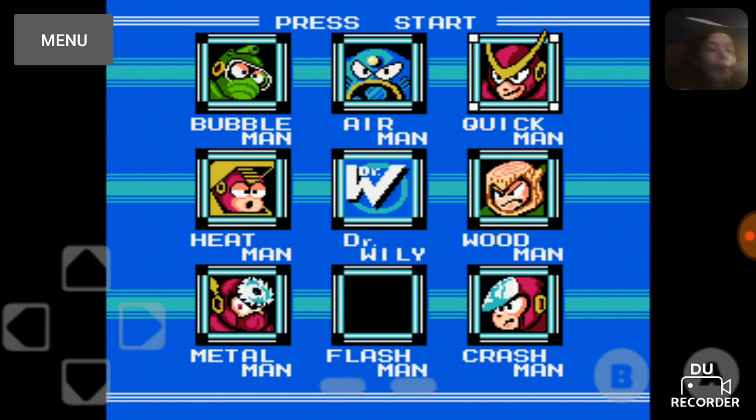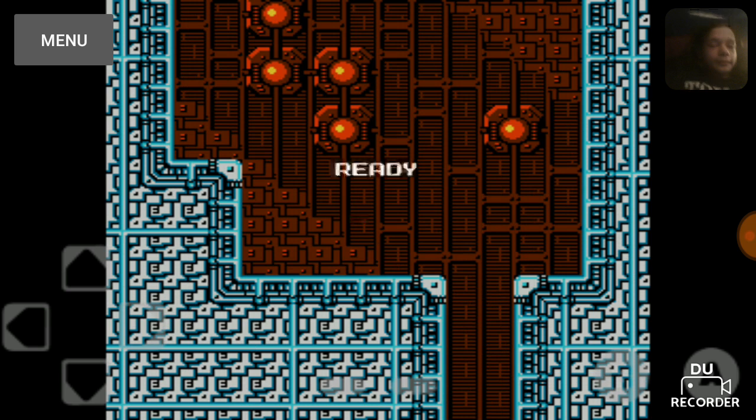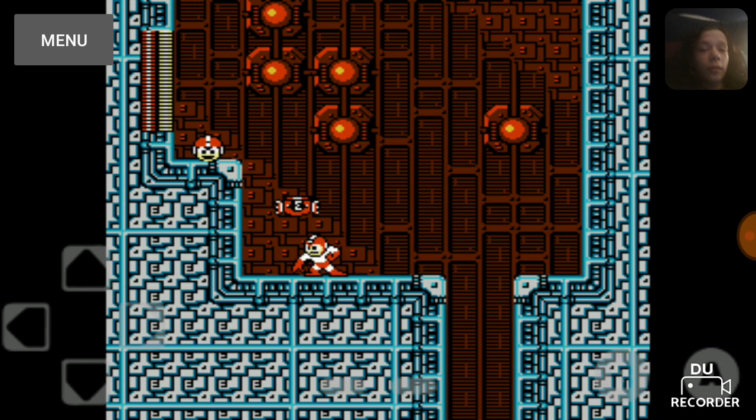A little interesting thing about Quick Man: if you look, his little boomerang thing sent past the block. Apparently originally he was supposed to be like an actual foreign rival with Mega Man, but he ended up just being a Robot Master. Now with Item 3 that we got from the last stage, you can get this extra life.